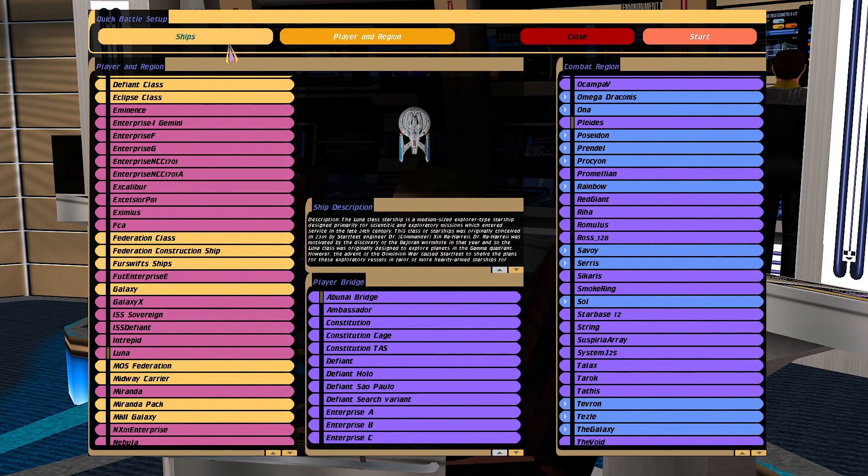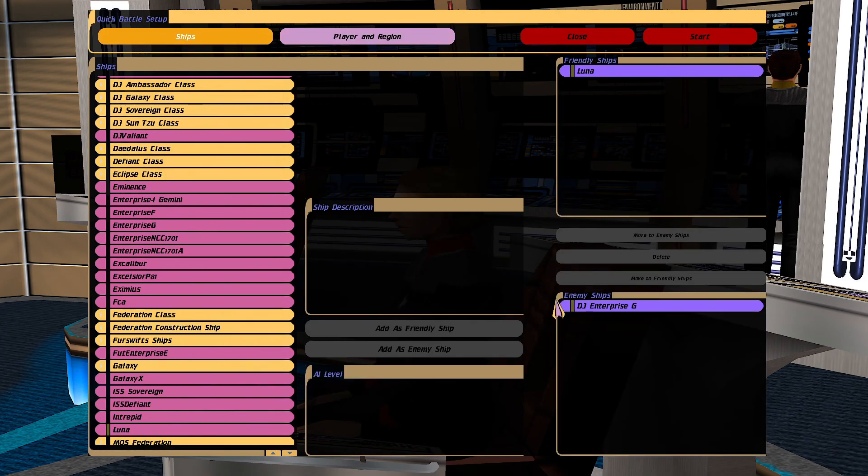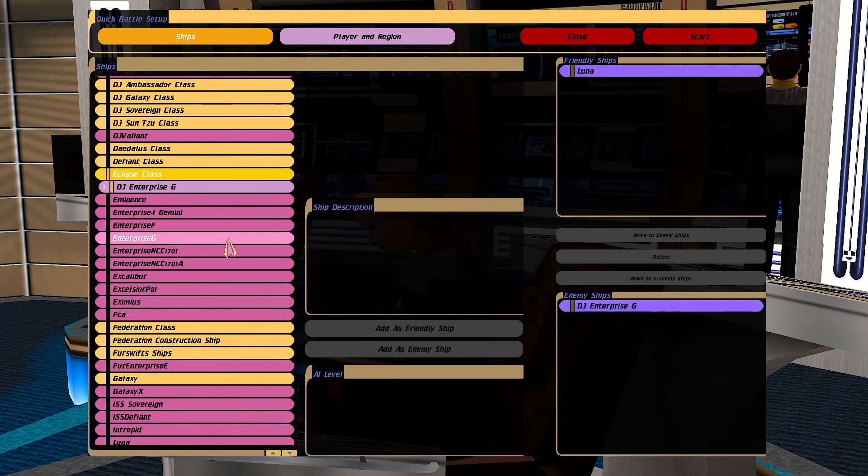Eclipse Class Enterprise G - everybody, what's up! So it's Eclipse Day, and in honor of that I've decided to go with a quick battle: the Eclipse Class Enterprise G. I have another one down here, we'll get to that one in a minute.